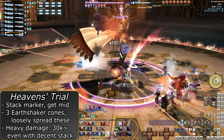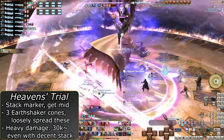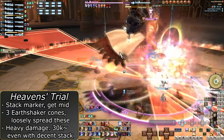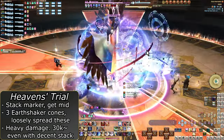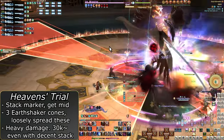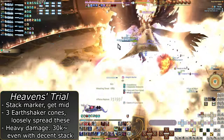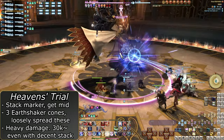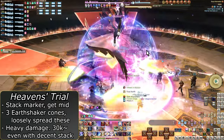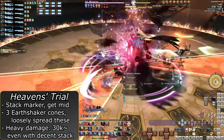Next is Heaven's Trial, with four mechanics. One player has a stack marker, and three have Konal Earthshaker markers. Have those three players loosely spread and stop moving, at max melee range outside of the boss. Then the stack marker can stack under the boss, outside of the AoE markers. The alliance is likely all over the place, and under the boss is the closest center point without having to cross over the AoEs. Don't get hit by both or you will die. Even with most players in the stack, this acts as if a raid-wide went off and does as much damage as Azamer's raid-wide.